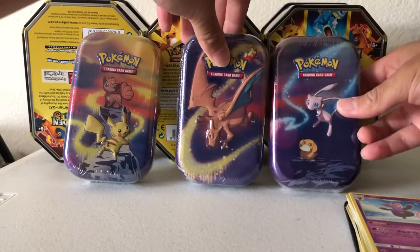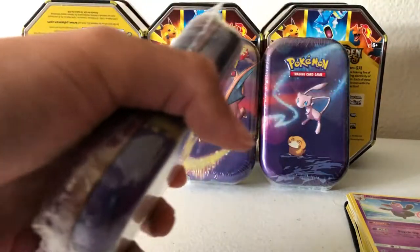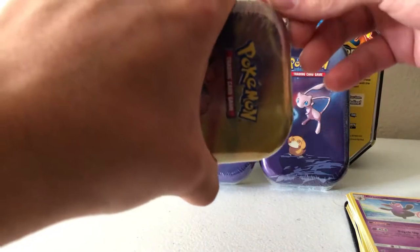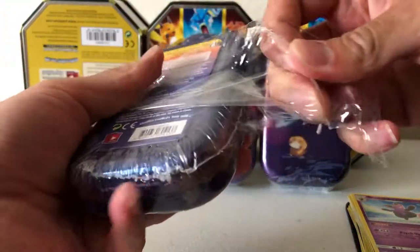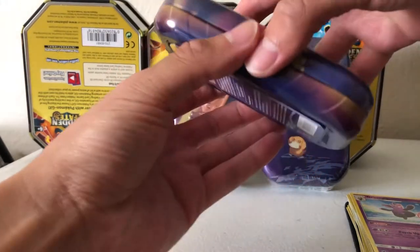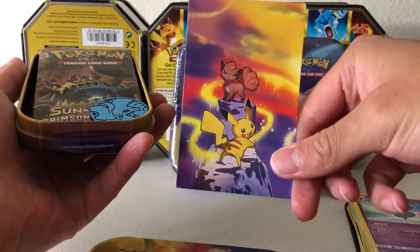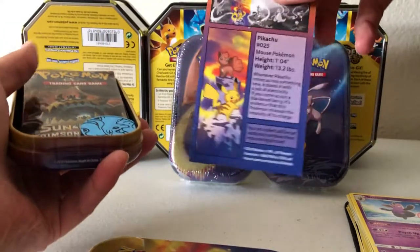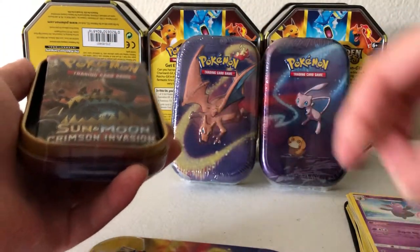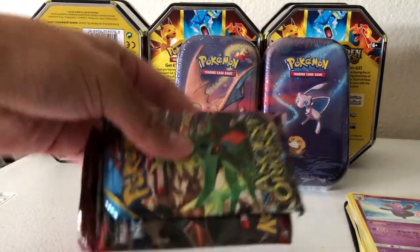Let's put Mew and Charizard in the center for last. Let's do the Vulpix and Pikachu tin next. I do wonder if these will become a regular product - seems like they're popular enough to make multiple sets of these mini tins. Maybe they'll move on to different regions for future tins, because they stuck with Kanto for the first two sets, which is totally fine. Kanto's the classic. Here's the poster card - matches the tin's artwork. And the fun facts. Once again, an Alolan Ninetales coin.